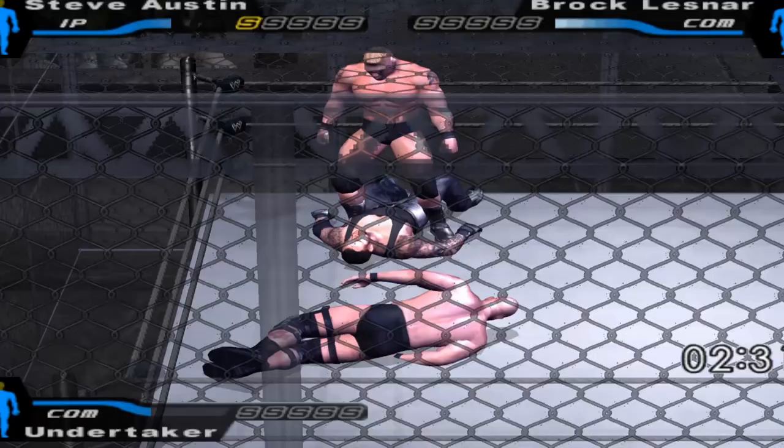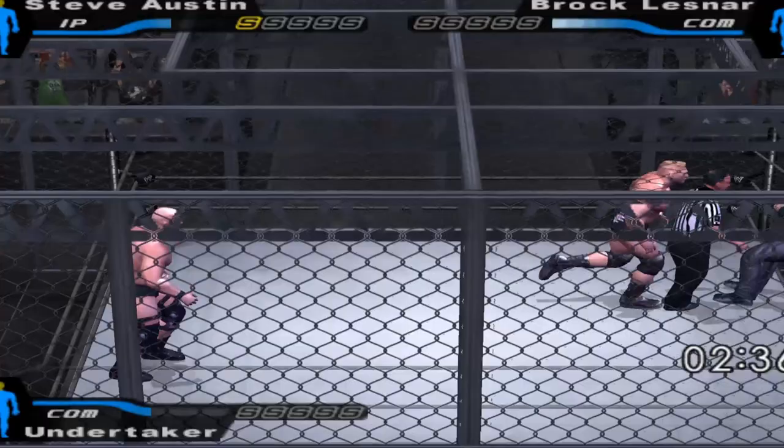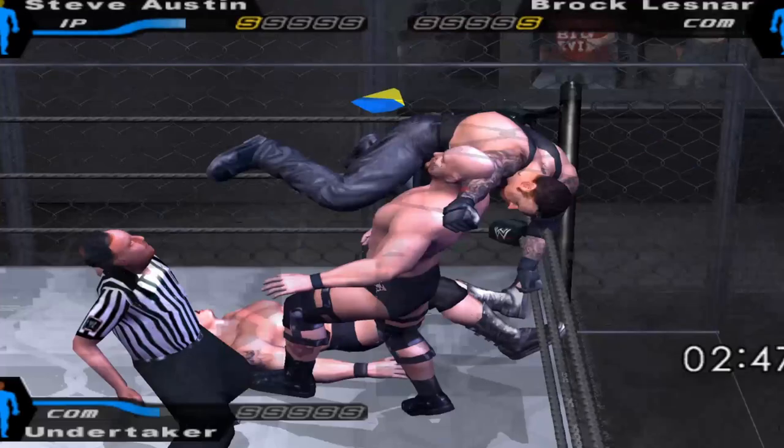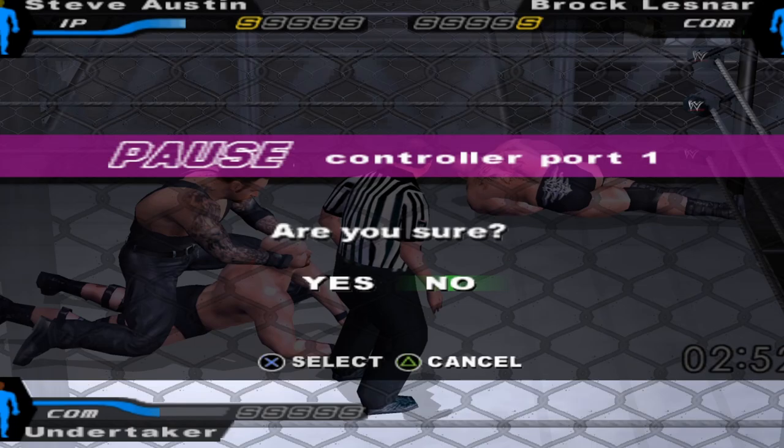We're going to do some really cool games. I'm going to show off as many cool old wrestling games as I can, including a lot that some people have never seen. I do wish we could have seen the entrances. Old school Brock is awesome. We're using the cage to our advantage, but Taker just destroys us. I kind of want to mess around — I'm going to exit this and try the Special Guest Referee match. That is like my number one match I want to see added in the new 2K game.